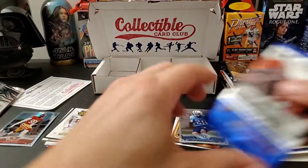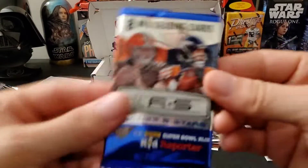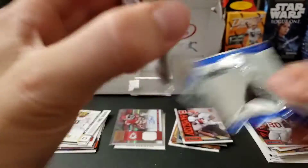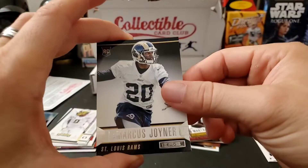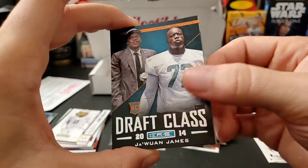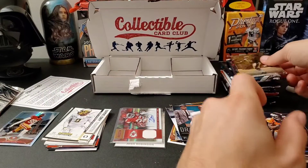2014 Rookies and Stars — let's see if we can find a Jimmy G auto. Rasheed Haigman rookie, Martavis Bryant rookie, LaMarquis Joiner rookie, Juan James, Ryan Tannehill, Ryan Matthews. Nothing in that one, that's okay.